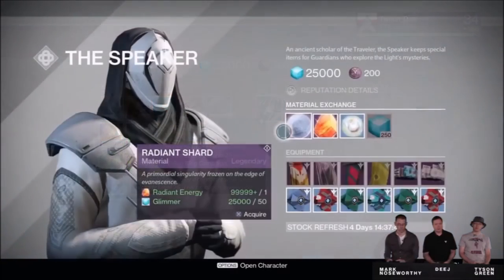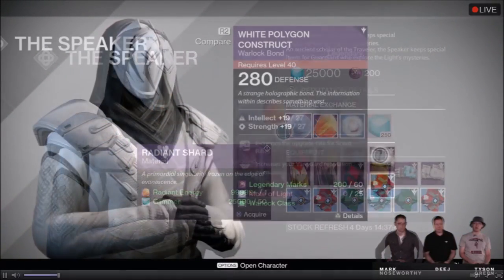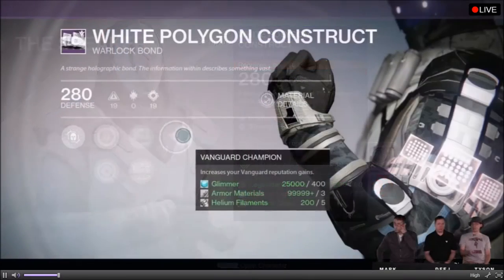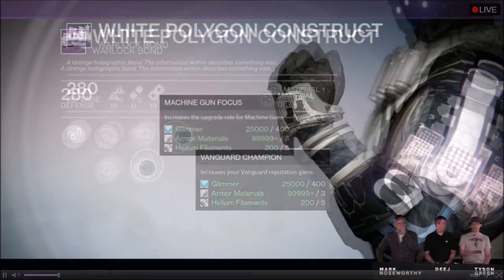In addition to the new ghost shells that have perks, the Speaker will also have class items with perks. Just check out this warlock armband — this one in particular actually helps with Vanguard reputation gains.